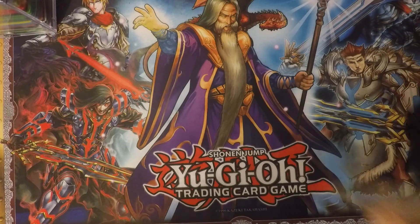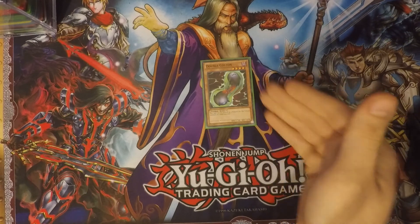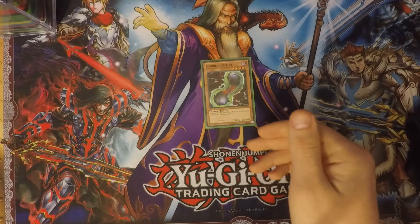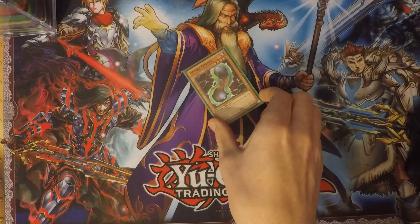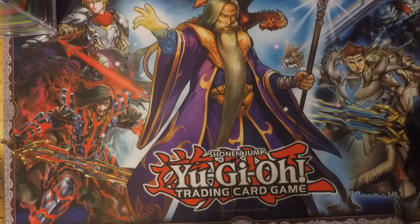Next, for more tributing power, I run one Double Coston. It's a level four dark attribute zombie monster with 1650 defense and 1700 attack. This card can be tributed as two tributes for a dark monster. There are a lot of dark monsters in this deck, so it comes in very handy.